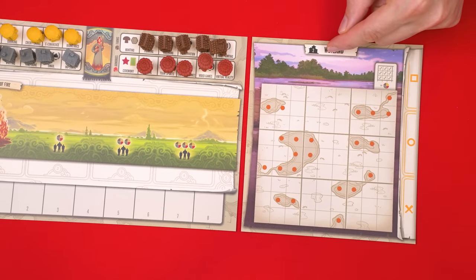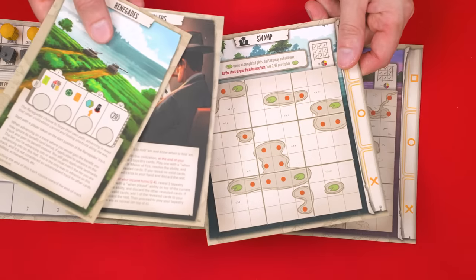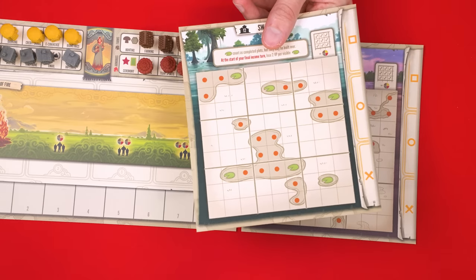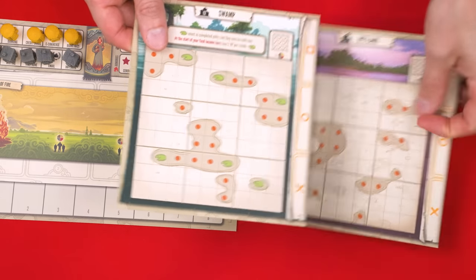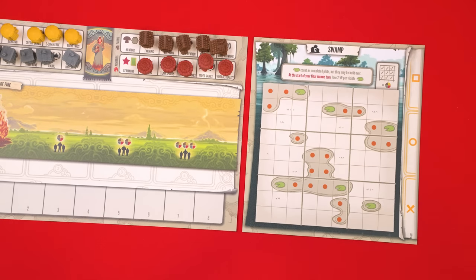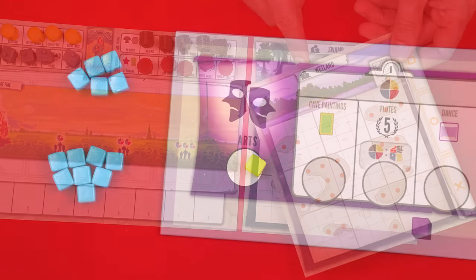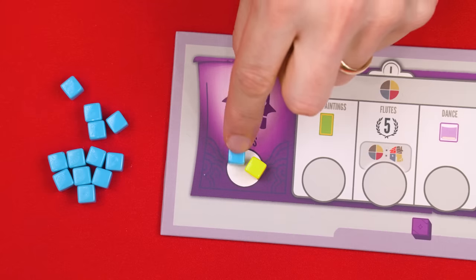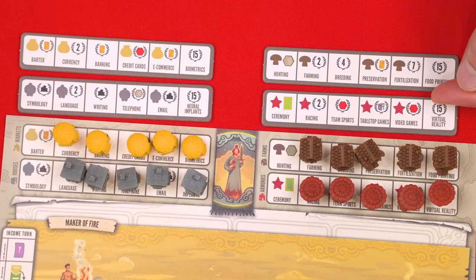Before we discuss the arts track, let's go over some other setup adjustments. After receiving your initial capital, you're given one of the new advanced capital mats randomly, at the same time you gain your two possible civilization mats. You can decide to replace your capital mat with this new one — if so, return the old one to the box, but note your starting territory doesn't change. This expansion also provides each player with new tokens and one token moves to the first space of the arts track. Each person also collects a set of four unique inspiration tiles.